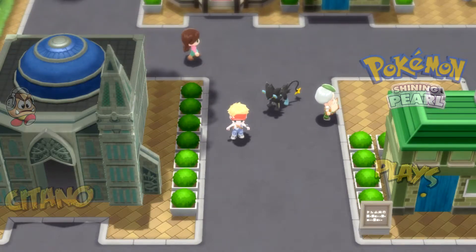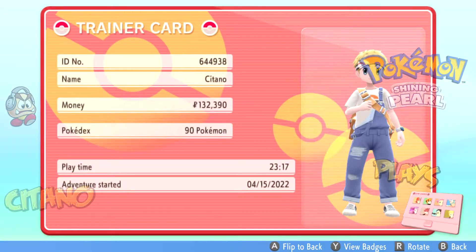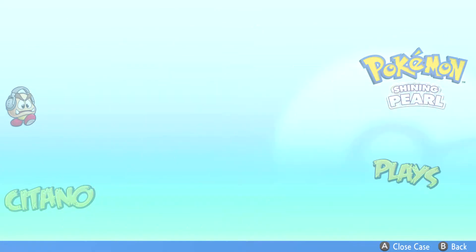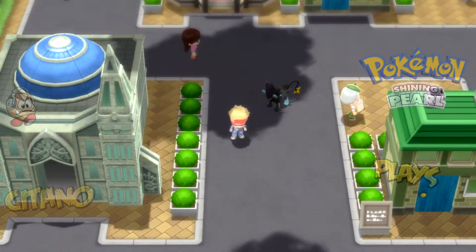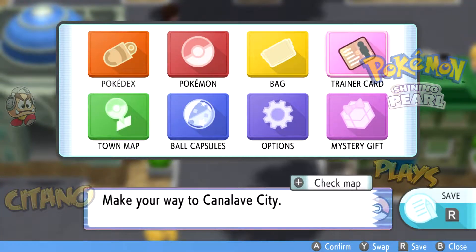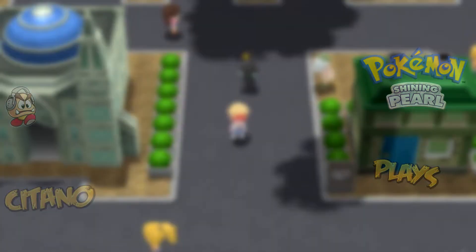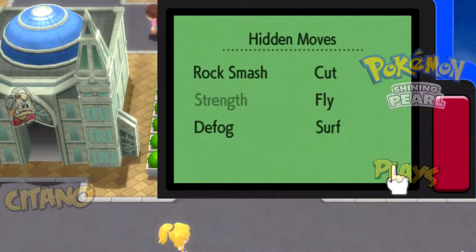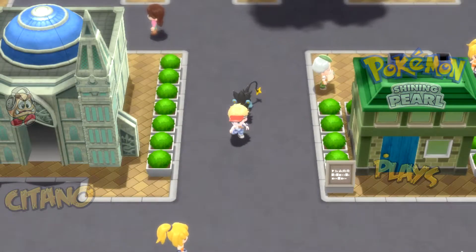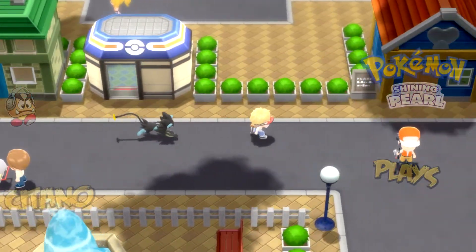Badge 5 is ours in Pokémon Shining Pearl! We still have three more to go, so we are still a bit away. But now we have access to Surf, so we can explore a lot of sea routes on our journey — and that's also opened the path to badge number six.